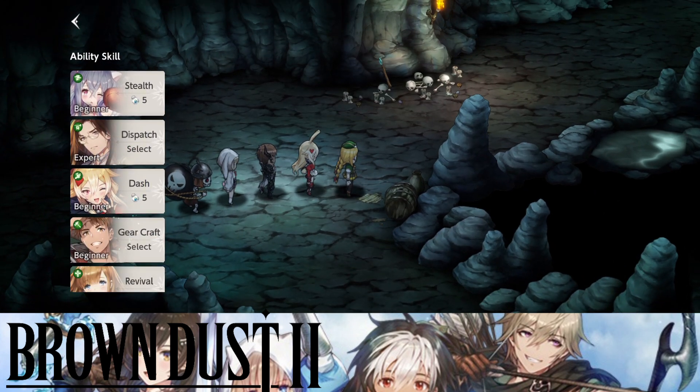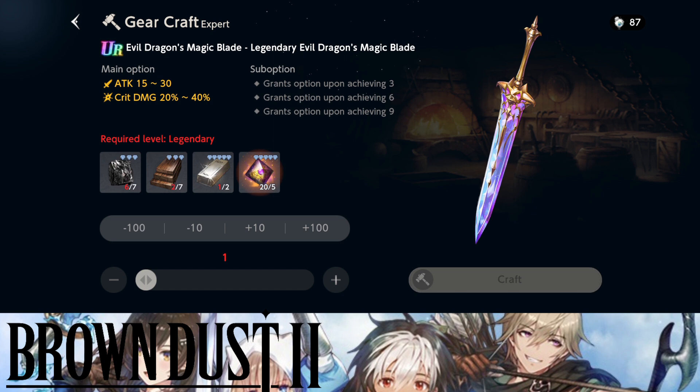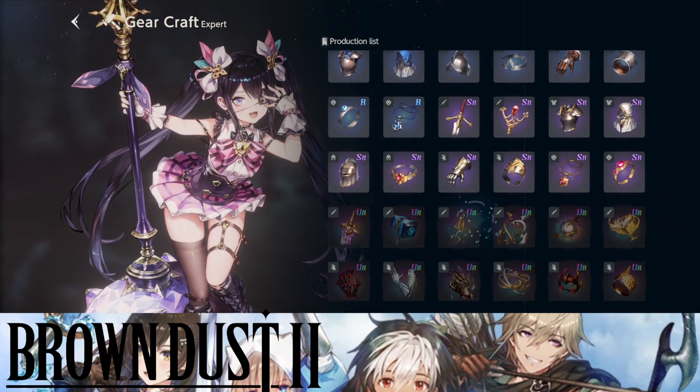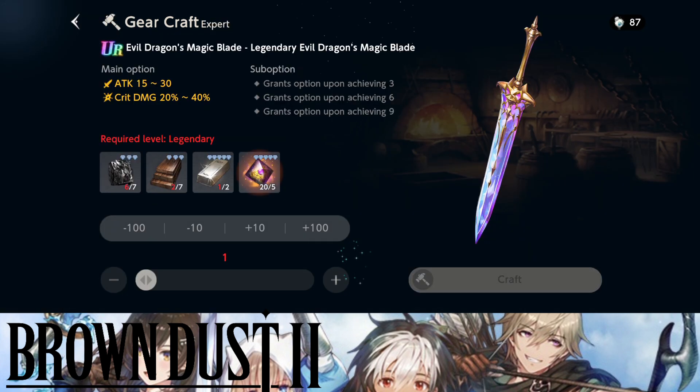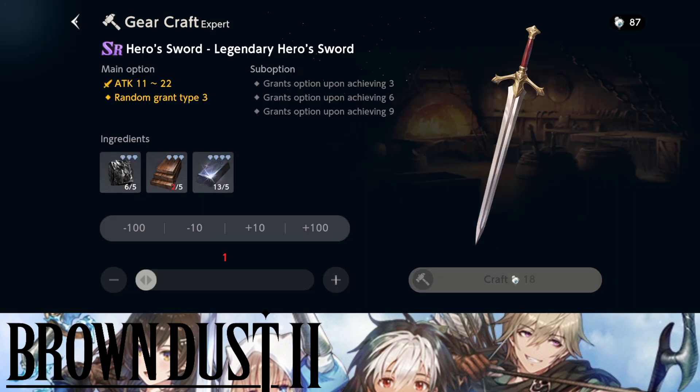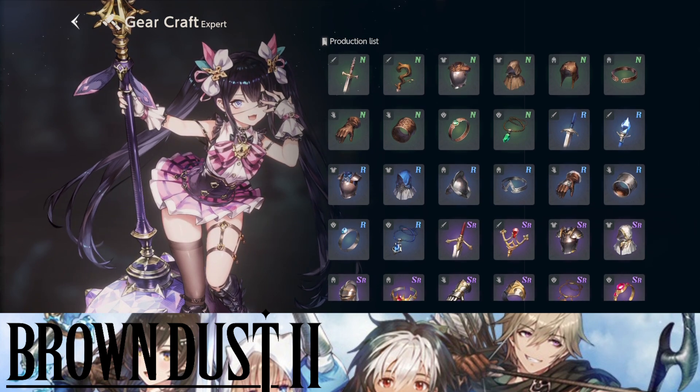When you eventually start farming your gear, this is going to come in very handy. What I'm doing right now is forgoing SR gears so I can jump over to UR gears in the future, because all you require for the extra resources to build your gear is essentially alchemy materials you get from arena. Just don't build SR gears. If I go to this blade as an example, it requires close to the same amount of resources, but since you have limited crystallization currency anyway, you're not really rushing to build legendary gears.